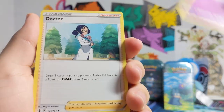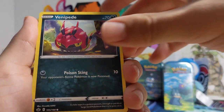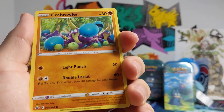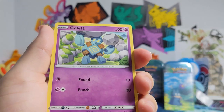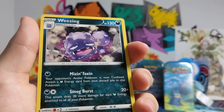Clara, Haunter, Doctor, Frufrou, Venipede, Spheal — sticking together, a bunch of crap brawlers gonna whoop some ass. Look at that gang of crap brawlers — wouldn't want to mess with them. Ghastly and a Weezing.